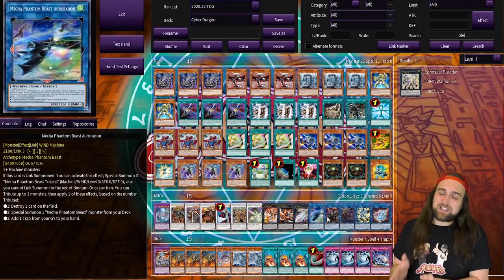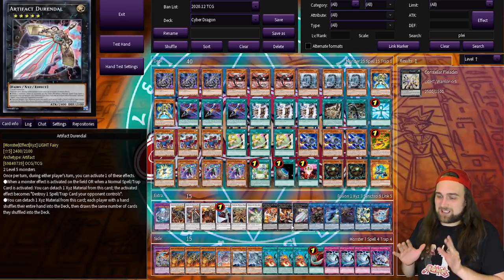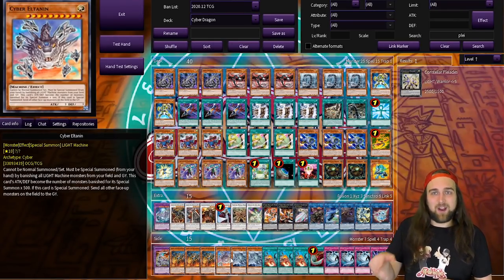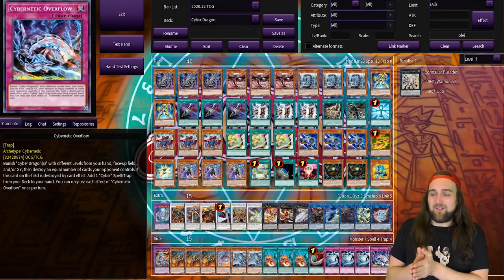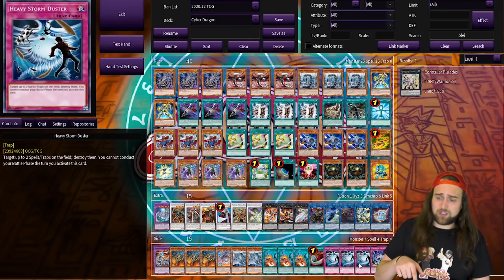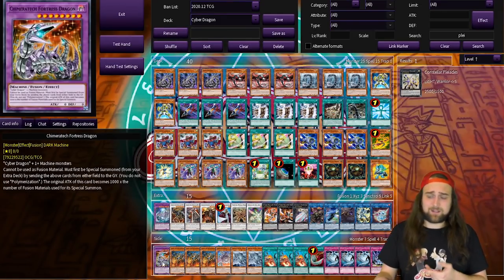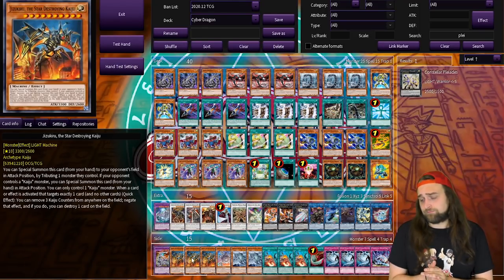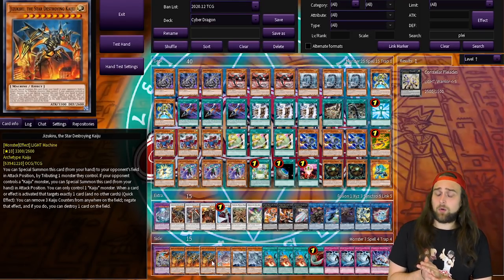For the side deck: there are some searchable Cyber Dragon cards — Eltanin and Overflow — plus the Kaiju engine, some spell and trap destruction, and the Fortress Dragon on the side deck that you can put into the extra deck to pair with Jizukiru. That's the whole deck — now let's get to the combos.